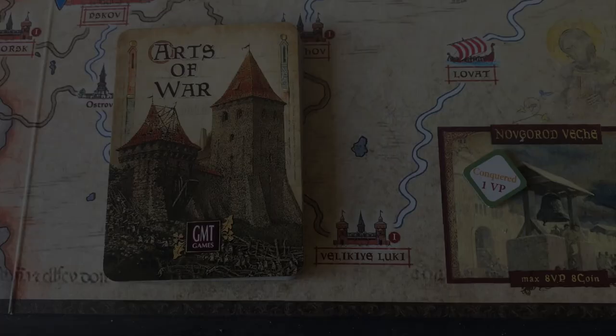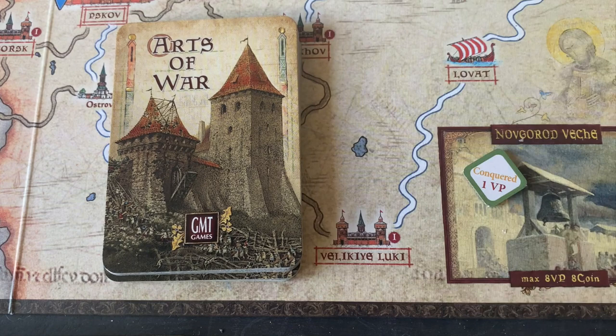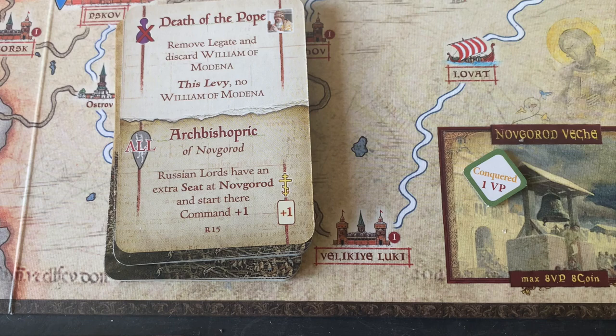The Russians draw their cards. The first is a misfortune card — no capability, which hurts. The second is the Archbishop of Novgorod, which goes to all Russian lords. Russian lords get an extra seat at Novgorod and start their command at plus one. That's going to be helpful for Domash when he comes in at Novgorod, giving him extra command capability for that first turn.